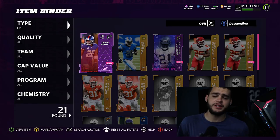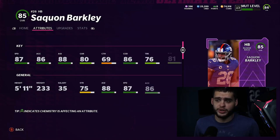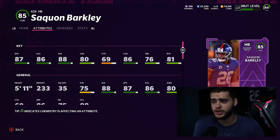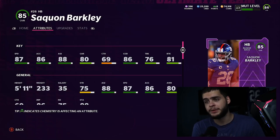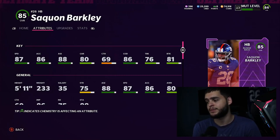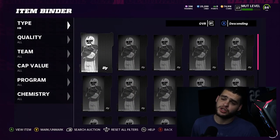At halfback, my pick for weekend league is Saquon Barkley. The 85 overall is super good — 87 speed, 86 acceleration, 88 agility. If you need a budget beast at running back, Barkley's your guy. But I intend to upgrade him on Friday in Superstar VP Promo Part 2, where we'll be getting a Saquon Barkley 89 overall, and I plan to power him up to a 90. Danny Dimes and Saquon — two Giants leading the charge.